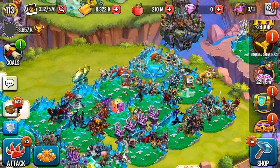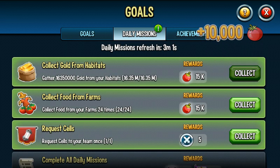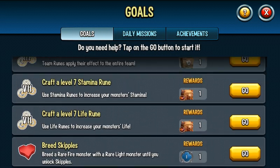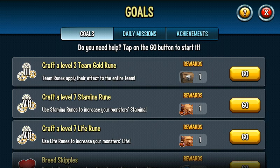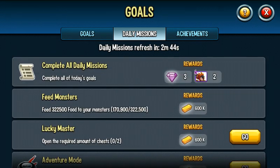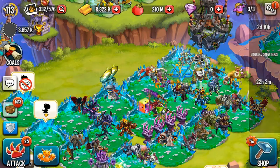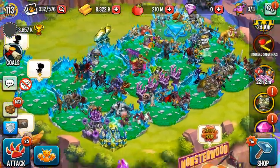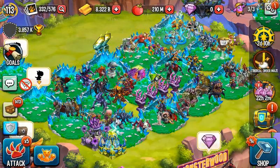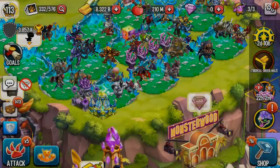My daily missions refresh in about three minutes so I'm going to complete them real quick — they have some pretty decent rewards. Even though I'm a high-level player, I have zero gems right now because I don't spend gems or money in the game. I'm going to go ahead and complete these missions to get those gems.